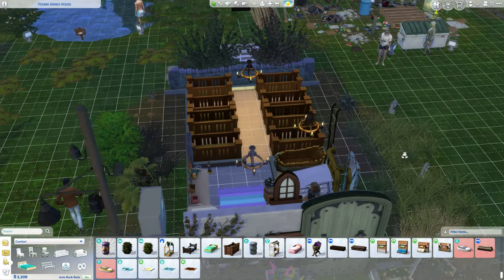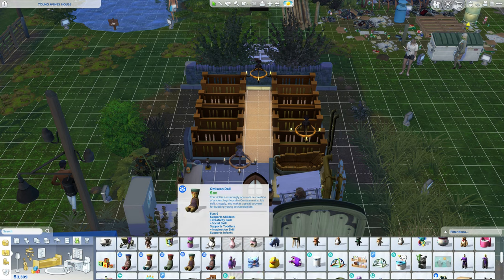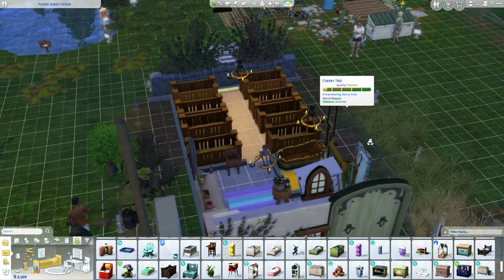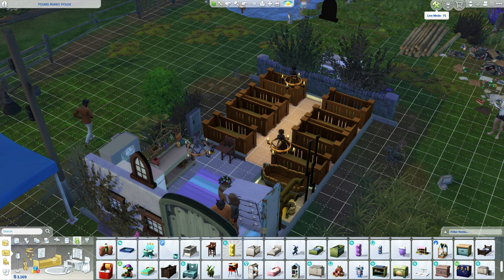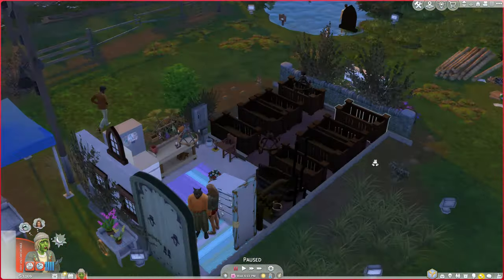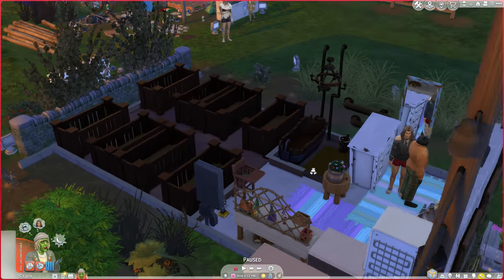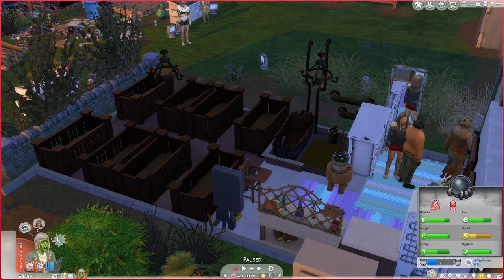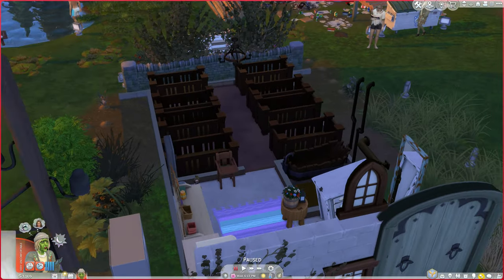We might need a high chair eventually, just because it makes it easier to feed infants — you don't have to pay anything for it. I'm going to go ahead and get a high chair. They don't need anything else that's absolutely necessary. So the only other step is we need to actually have the babies, which means we need to meet Vlad in person and convince him to have a science baby. I'm not sure how that will go over — probably not very well.